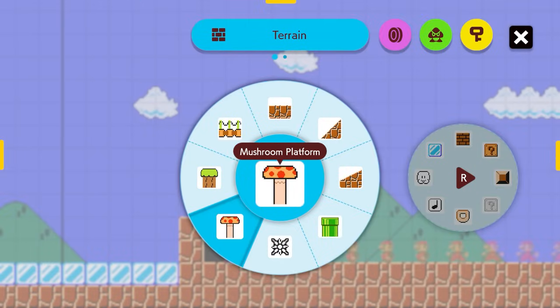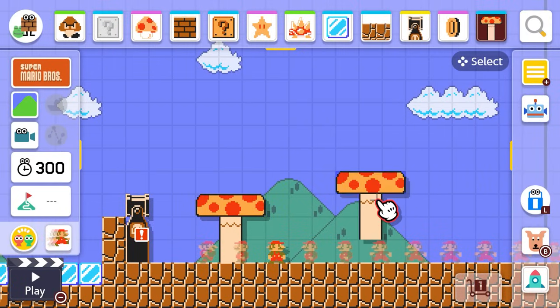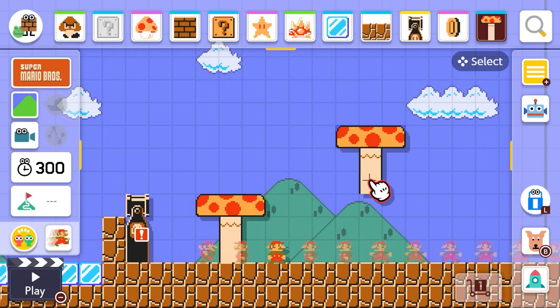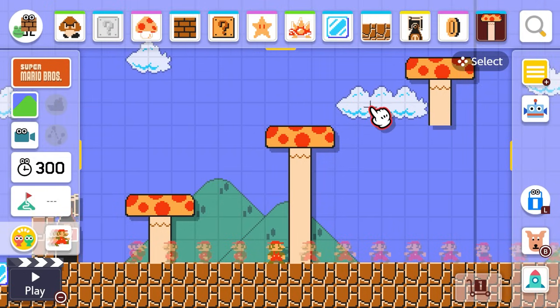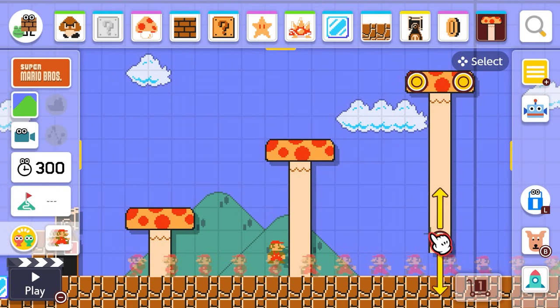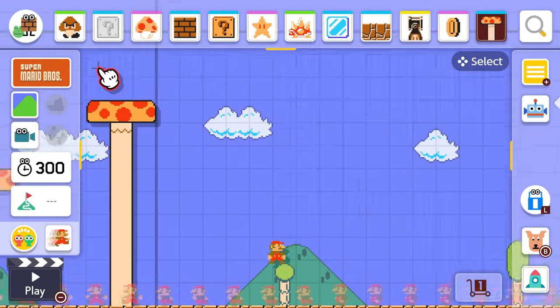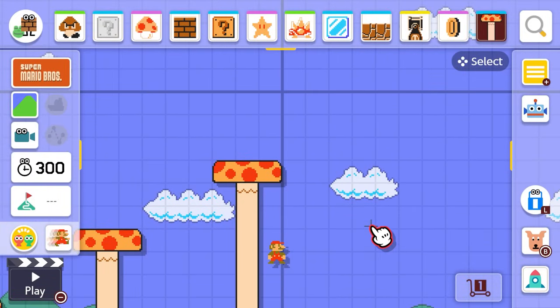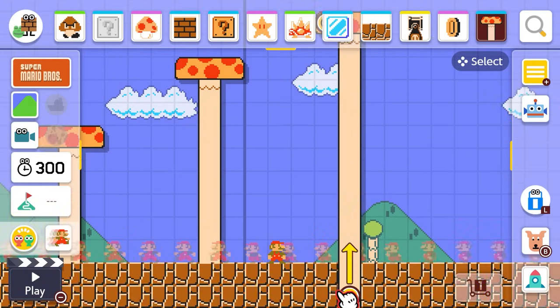Alright, let's see — ooh, these mushroom platforms are cool! Maybe I can have some jumping tricks here. I'll put another mushroom platform down and scoot it over. Yeah, I like that spot — that feels good! And we'll bring it down all the way to the ground and put another one. How much more do I have to get to the end? Maybe I can make a secret area! Maybe if they jump all the way up these mushrooms, they can see something in the clouds!